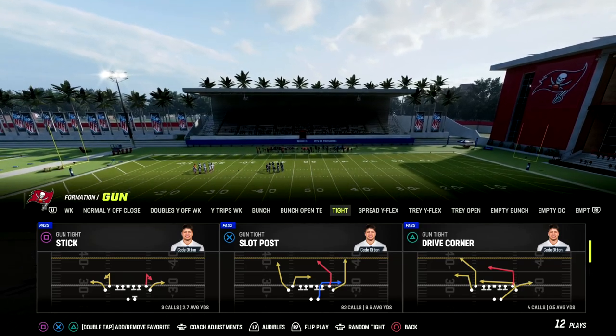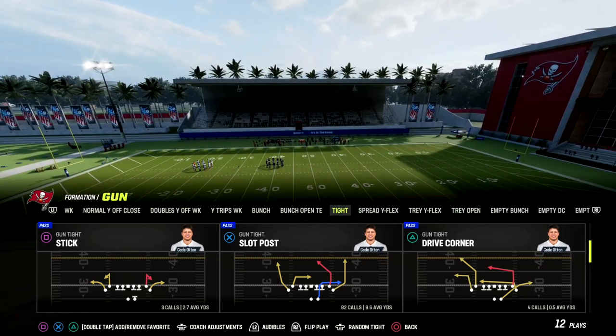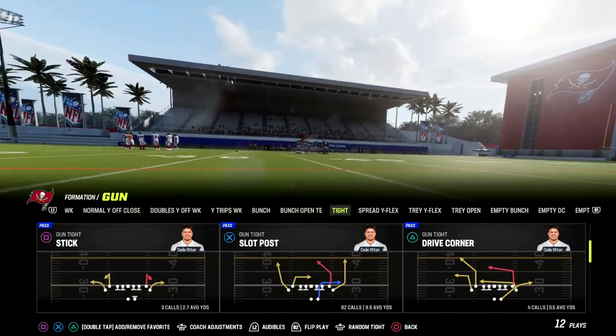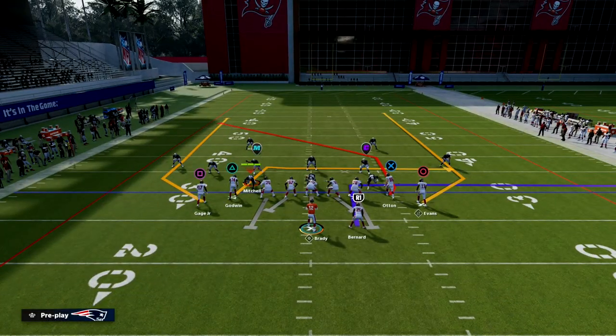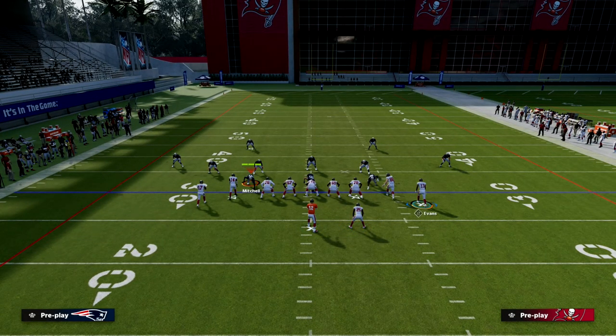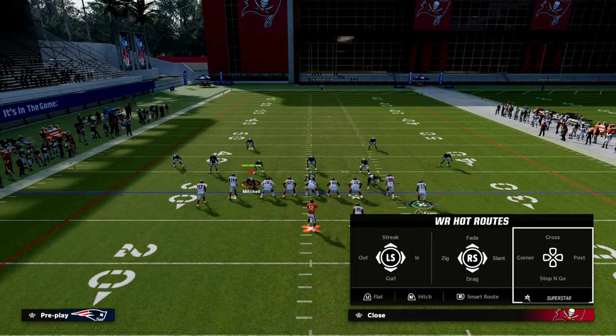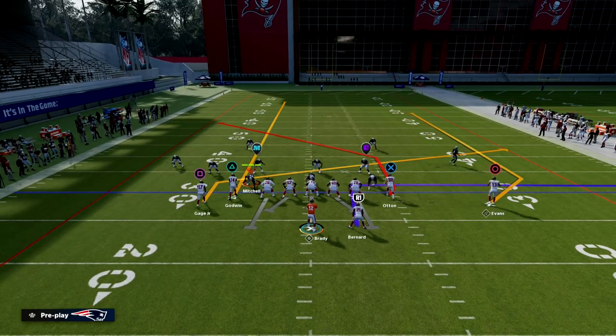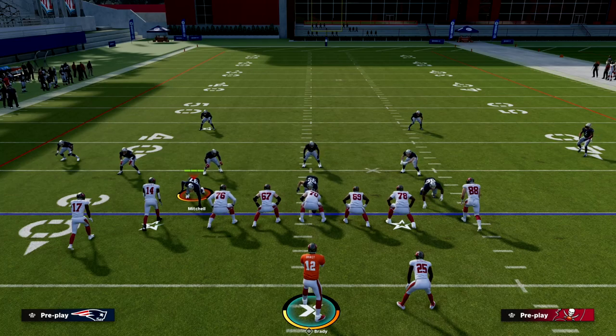He essentially ran Slant Post, but in a unique way. At the most basic level, he would streak his slot receiver, slant the outside receiver, and motion this guy outside to potentially create a one-on-one opportunity.